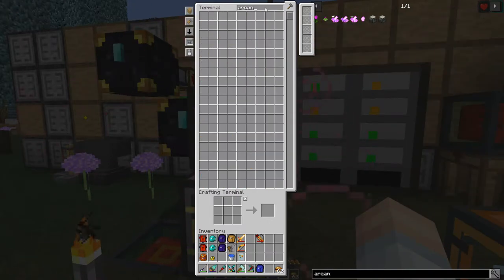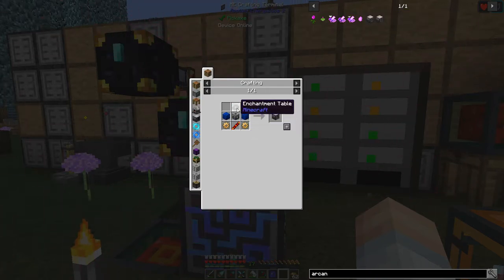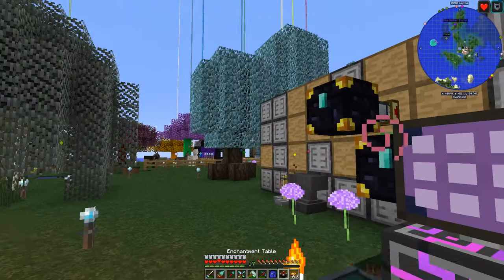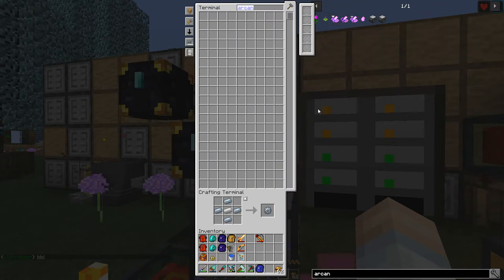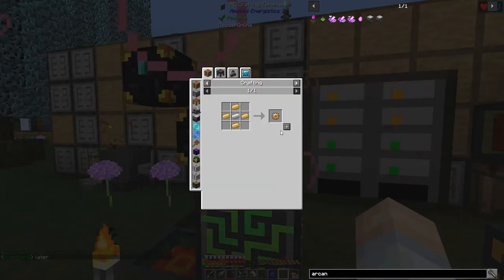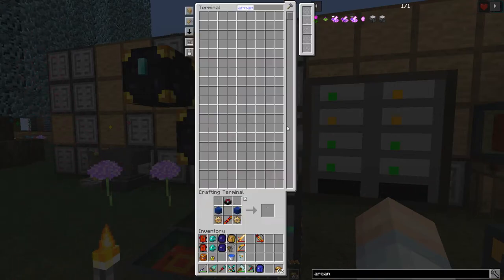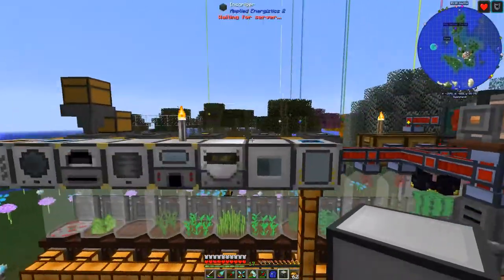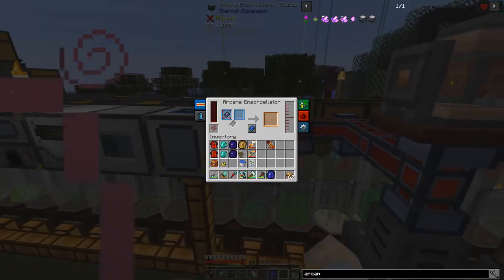Sometimes I talk with my hands, so if you hear me clapping or moving my arms it's just what I do. We need to get the arcane ensorcellator. We want this one - it needs an enchantment table. We don't get the achievement for that - a shame. I feel kind of gypped. Wild tracker's going for a bit but should be back soon. We do have some constantan, so despite my unpreparedness elsewhere in the episode, we're not doing too bad.